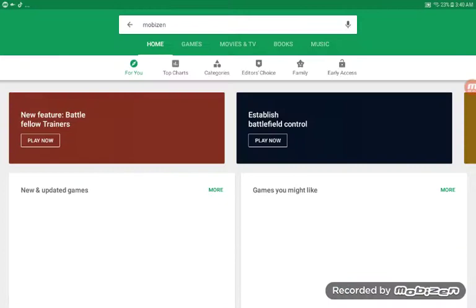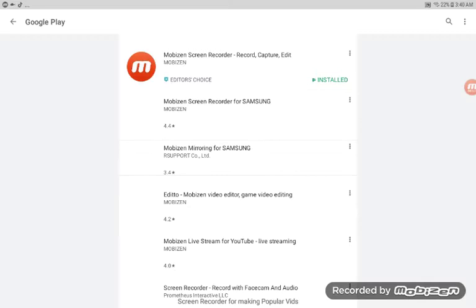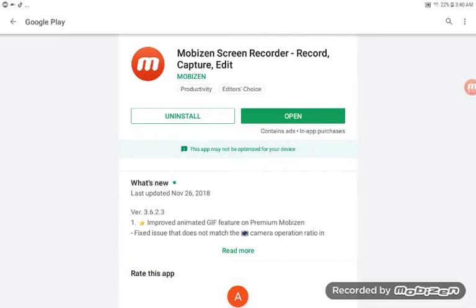You'll see one that says Mobizen Screen Recorder - Record, Capture, Edit. You go on the top one, it looks like a circle. It says Pre-Productivity Editor's Choice, and it says Mobizen in all caps.